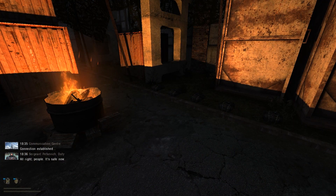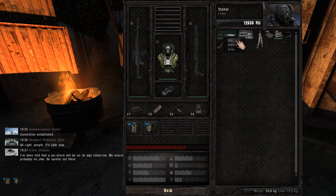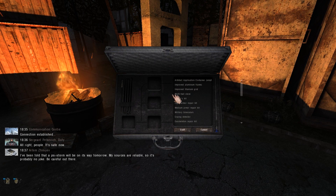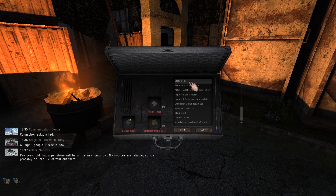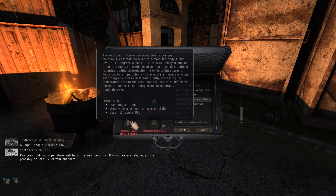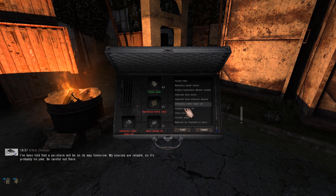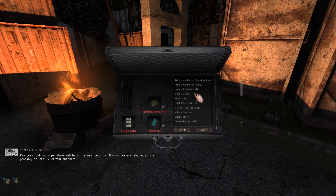The crafting itself is pretty simple. You just right-click on the toolkit you want to use and you're gonna have the list of all the items you can craft. On the right you have all the components you need and on the left is the item you're gonna craft. In red are the components I'm missing — I took with me the components to craft the medium armor repair kit.